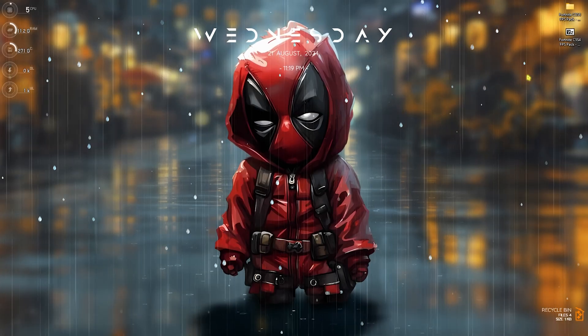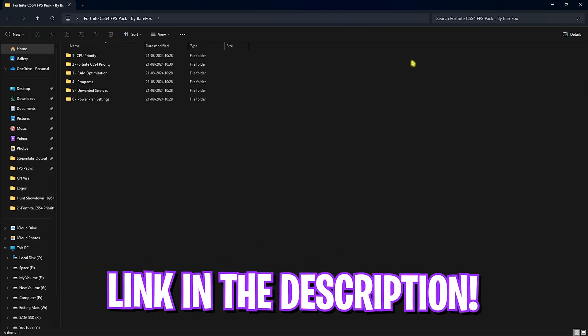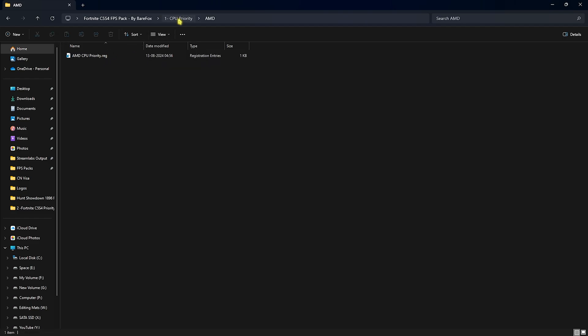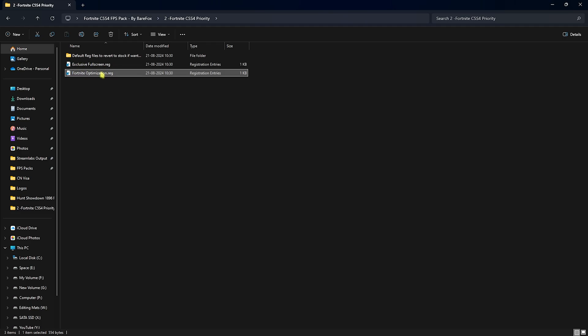The next step is the Fortnite Chapter 5 Season 4 FPS Pack — I'll leave a link in the description. You'll find six folders. The first is CPU Priority, containing AMD and Intel options — run the one matching your CPU. The second is Fortnite Chapter 5 Season 4 Priority, which includes two files: Full Screen Exclusive and Fortnite Optimization.